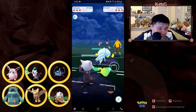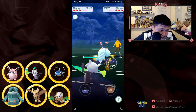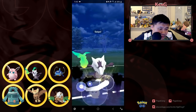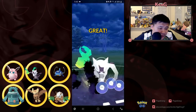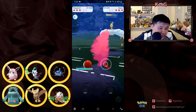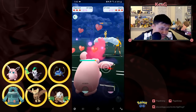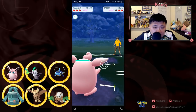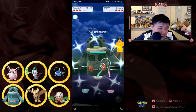I'm going to go into Alolan Marowak — this is obviously a very positive matchup for me. He switches out into Alteria, so I'm going to fire off this Shadow Ball and then switch to Wigglytuff. I'm able to KO it before he can get a charge move, so pretty good value for me.